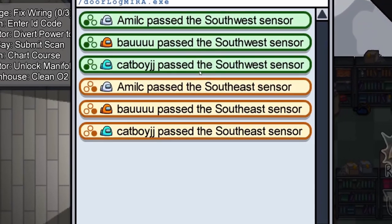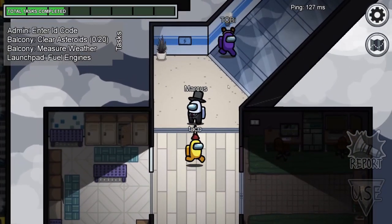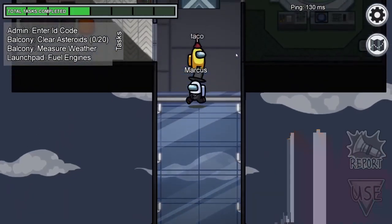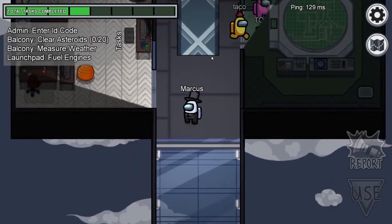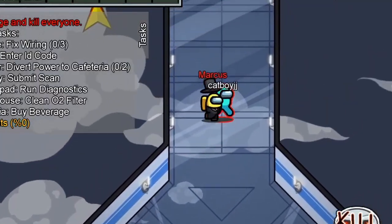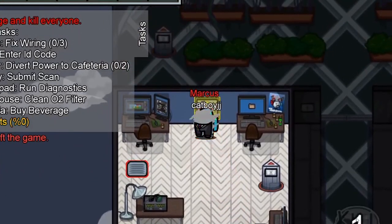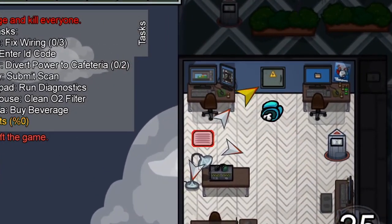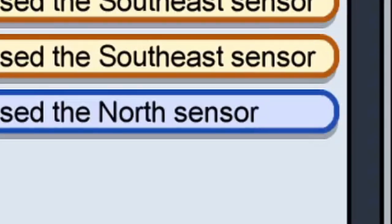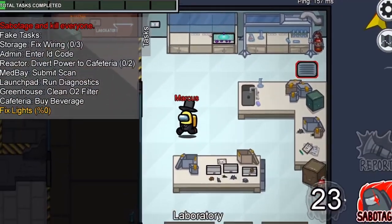Once you've gotten the screen up, don't be overwhelmed — it's actually incredibly simple. Mirror HQ has three main areas: reactor and spawn in the bottom left, cafeteria in the bottom right, and electrical and admin in the top. These three sections are split off from one another through a Y-shaped corridor intersection, which is the only way to travel between each area. There are three sensors placed at the entrance to each area: the southwest sensor at the bottom left, the southeast at the bottom right, and north at the top. You can use this to see when and in which section someone travelled.